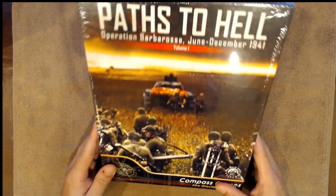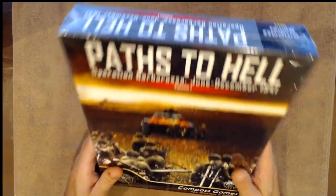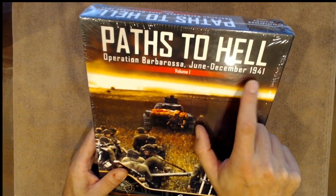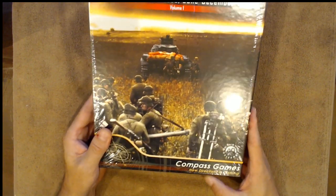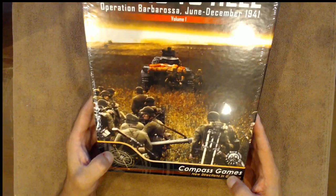Welcome back, guys. This is your host IDJester. We are going to be doing an unboxing video of Paths to Hell, Operation Barbarossa, June to December 1941. This is volume one. This is a game by Compass Games — a new direction in gaming. So let's take a look at it.